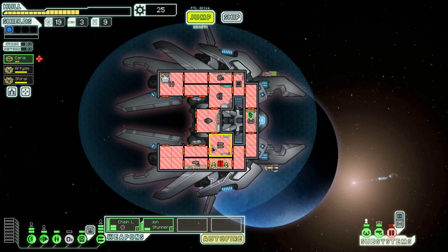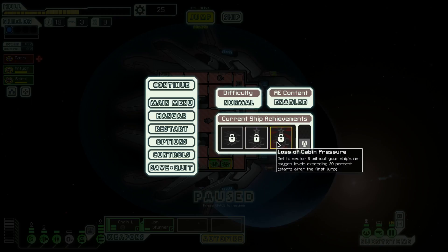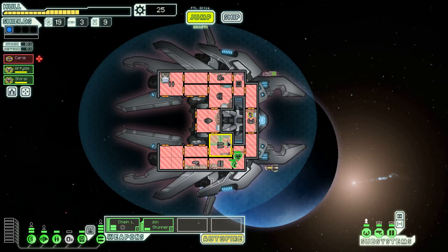She's probably gonna die again — it's to be expected. What's the achievement called again? Loss of cabin pressure. I like it. Goodbye, Karis! Okay, we'll send somebody else to help us jump. We should just wait for her. She's special.